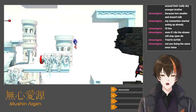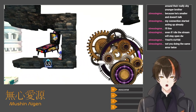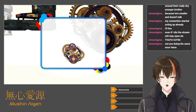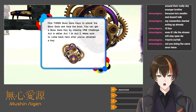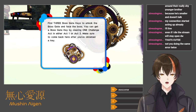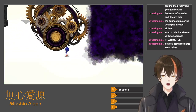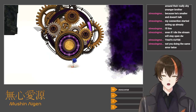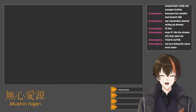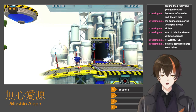I mean Sky Sanctuary — Sky Sanctuary. Oh that's right, they already have the pinball — the pinball DLC is here too. Find 3 boss gate keys to unlock the boss gate and face the boss. You can get a boss gate key by completing a challenge in either Act 1 or Act 2. Make sure to come back here after you've obtained the key. Just can't go there yet. So challenges are actually necessary — interesting. Let's do Chemical Plant.